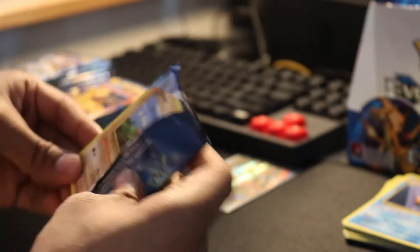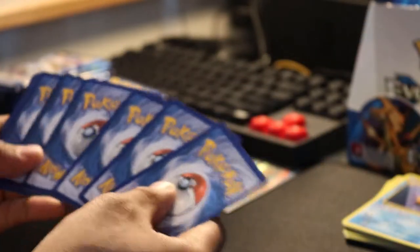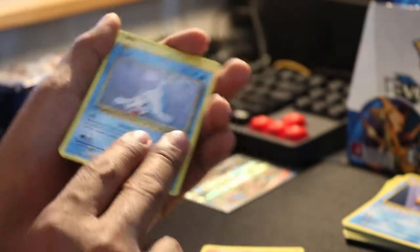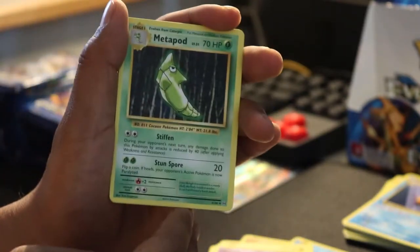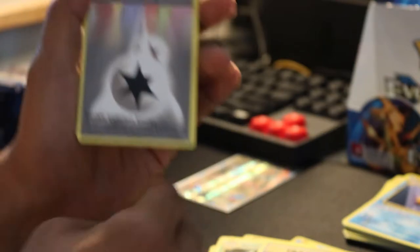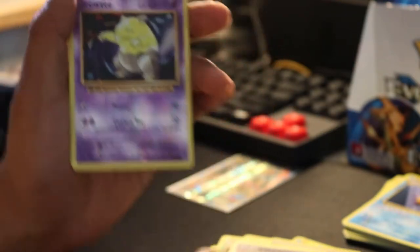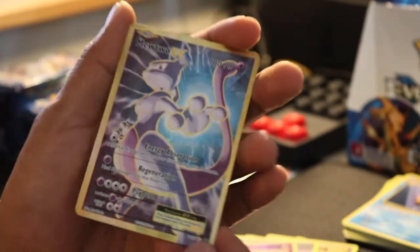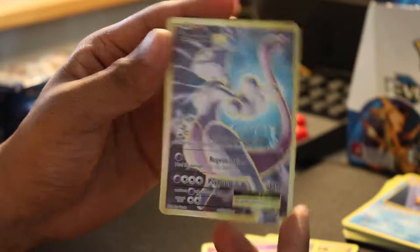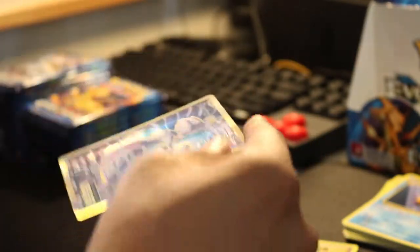Now let's rip it. First card is a Diglett, Charmander, Seel, Magnemite, Gastly, Metapod, Devolution Spray. Double colorless energy is nice. Reverse Drowzee — I think it's a good one. The rare is a Mewtwo EX. Look at that, that's a nice pull. Two good pulls so far.